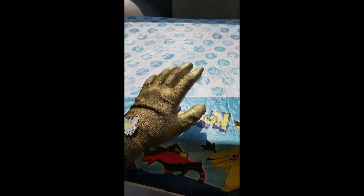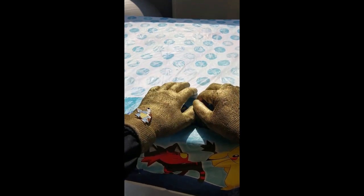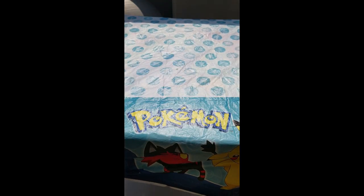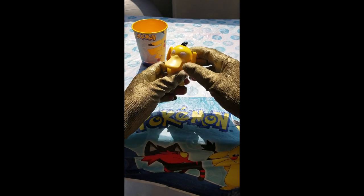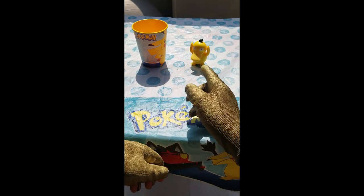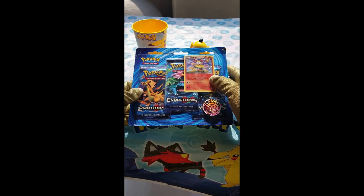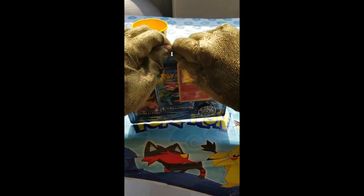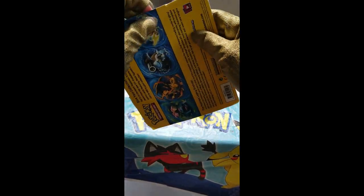We're back with another golden video for our lovely golden gloves to open another Pokemon card packs. We have our handy dandy Pokemon cup — this is for juice, water, and pop — and her opponent Psyduck. These are used to distinguish between a good Pokemon rare card pack and just a regular pack. We have here another Evolutions set, one of my favorite sets ever created. I just love the originality with the Charizard, Blastoise, and Venusaur.